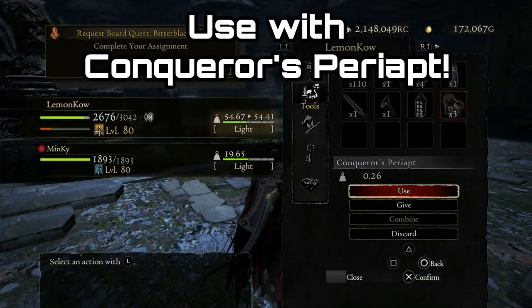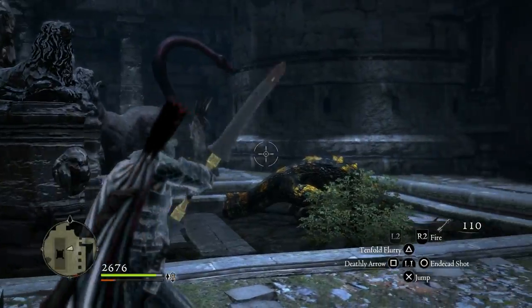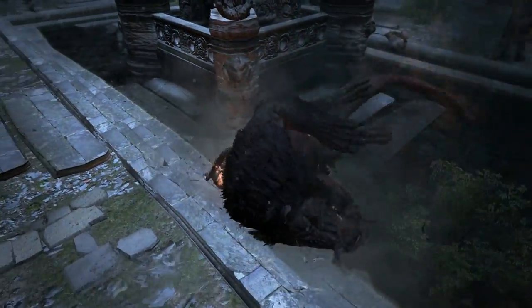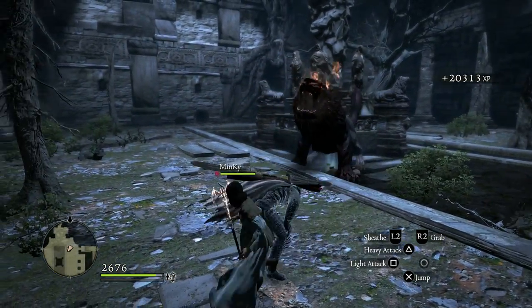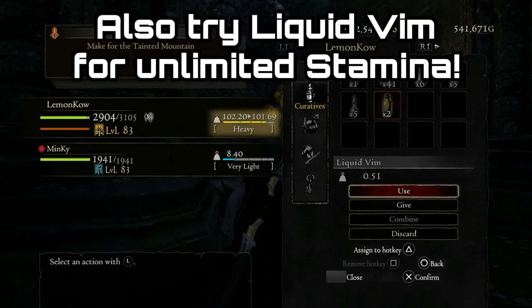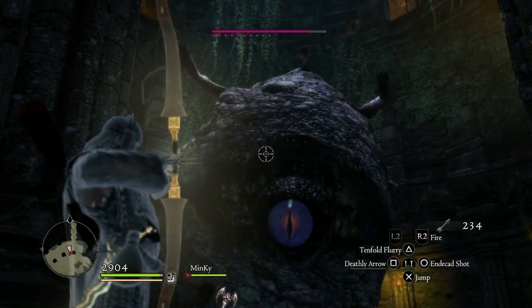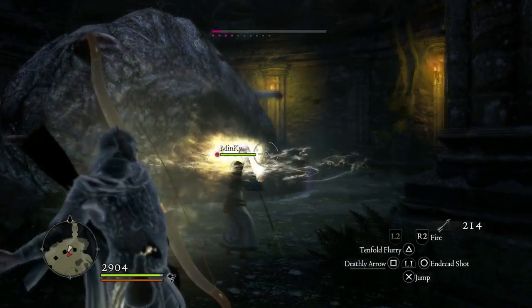But if you really want to see the full potential of these arrows, you have to use Conqueror's Periapts. These are consumables that give you a very short buff that increases all your damage. If you take four of these Conqueror's Periapts at once, you're going to do an extreme amount of damage — I believe they only stack up to four, which is their maximum efficiency level. Once you've taken four, you're going to notice a massive increase in your damage output.